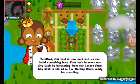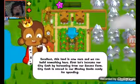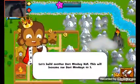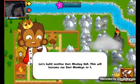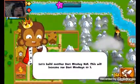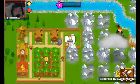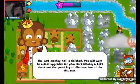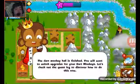First let's increase our city cash by harvesting from our banana farm. City cash is stored in our monkey bank for spending. Let's build another dart monkey hall — this will increase our dart monkeys to level three. The dart monkey hall is finished.